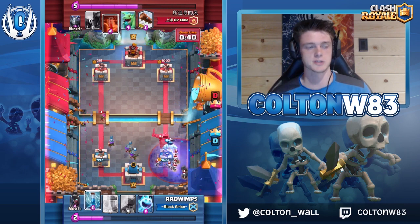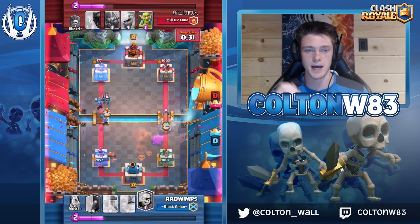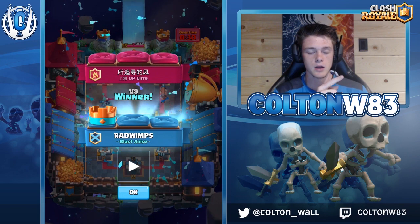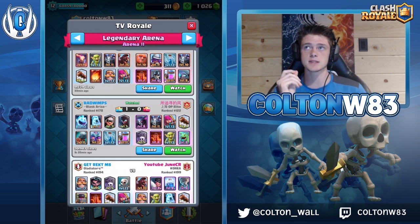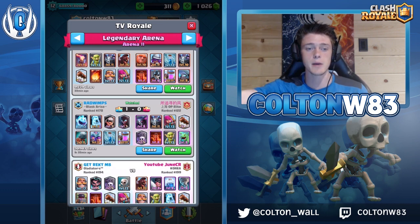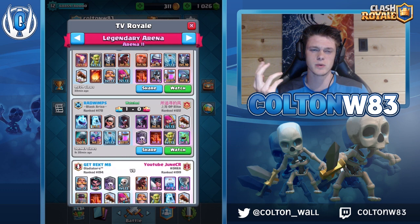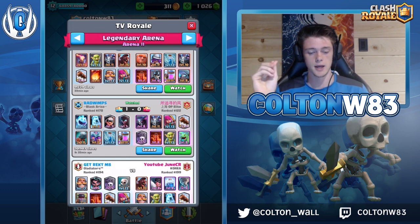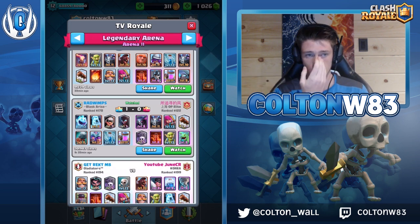The next thing: identify their hard counters to your win condition and either punish or avoid them. For example — Night Witch at the back. Say I'm playing a Hog deck and they play Night Witch at the back. Instead of playing my own card at the back, I instantly rush the opposite lane with Hog, get some damage, and maybe he plays Goblins. The reason going opposite lane is better against a Night Witch at the back than an Ice Golem at the back isn't just because you're punishing the elixir — it's because you're using a Hog in the opposite lane of a hard counter to a Hog. A lot of times you get a ton of damage, and this also screws up their future rotations.